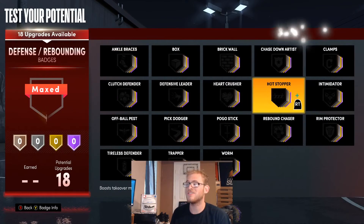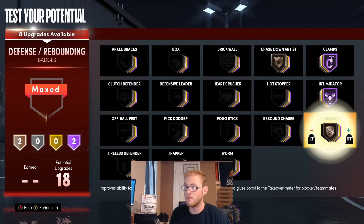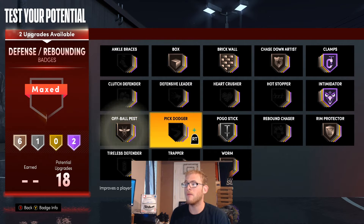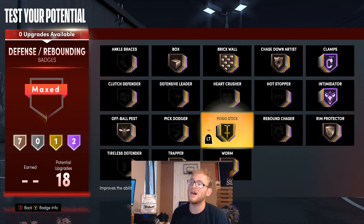For these defensive badges, I'm going to give him Intimidator on Hall of Fame, Clamps on Hall of Fame, Chase Down Artist, Rib Protector, Pogo Stick, Brick Wall, Box, and Worm — just to have him active off ball — plus Pest. For this other one I'm going to go with Trapper, and this last one I'll go with Pogo Stick.